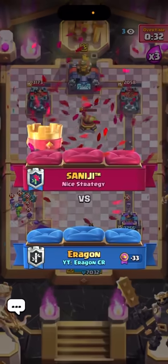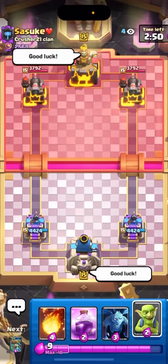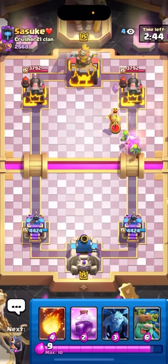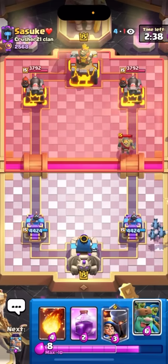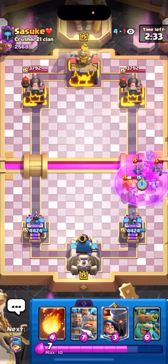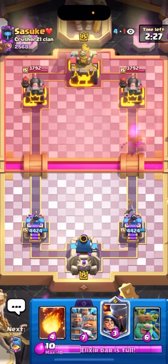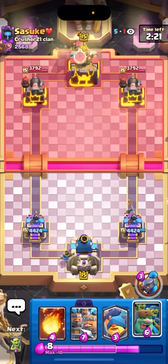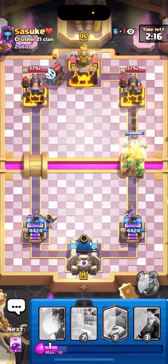All right, that was a pretty good game - kind of a bad matchup but still a pretty good game. I'm gonna leave that in. Going on to my last match - facing sasuke. This guy plays a lot of sparky decks and a lot of goblin giant decks like goblin giant lightning. He also plays a lot of lightning - sparky lightning or goblin giant bowler lightning - so I'm gonna have to watch out. He has the cannoneer so it's definitely gonna be one of the sparky decks. I'm gonna go for little prince in the back - I don't want to just feed my recruits into this sparky.